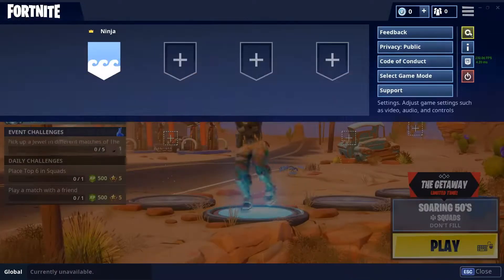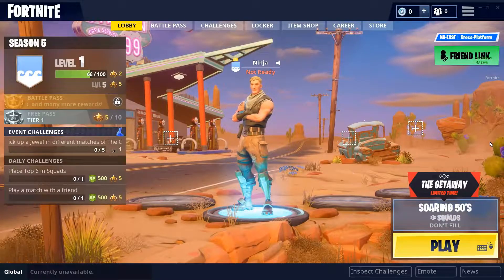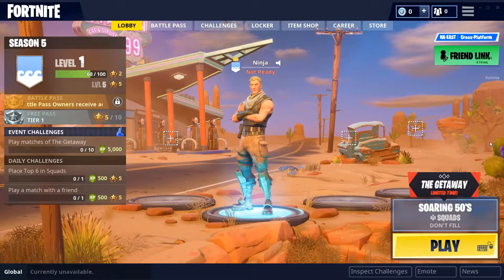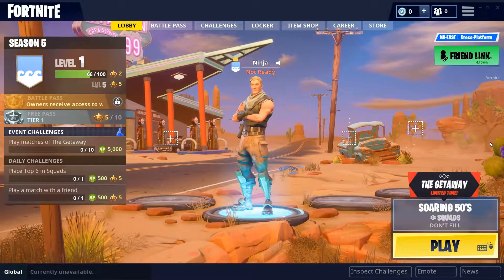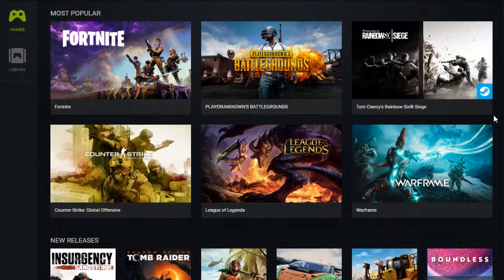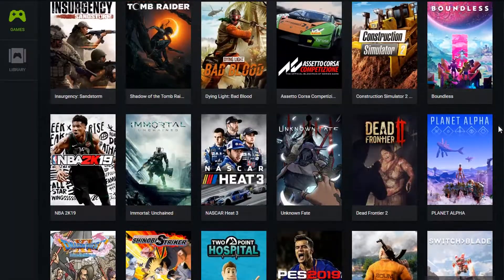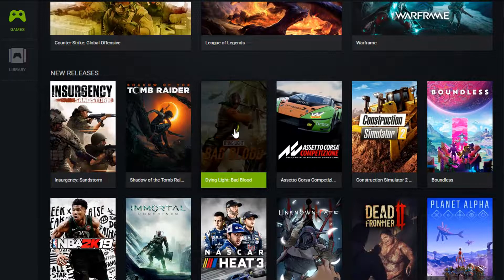I had it pretty much maxed out except for shadows, and I was getting like 150 to 180 frames per second in Tilted. It was all right. We're gonna try out a different game next — let's try a little bit of zombie killing.